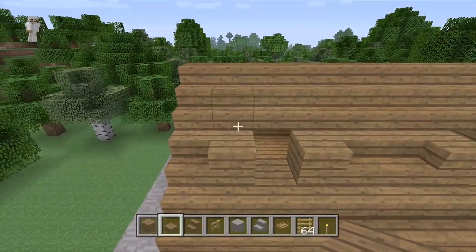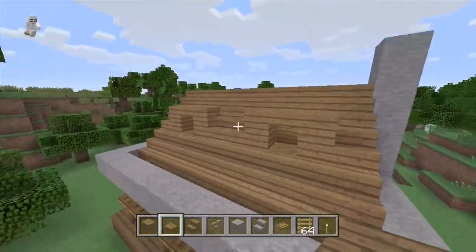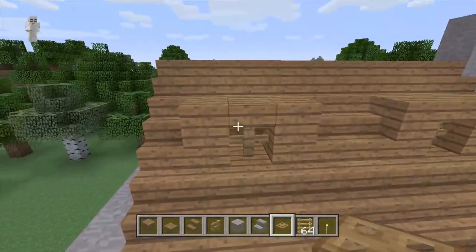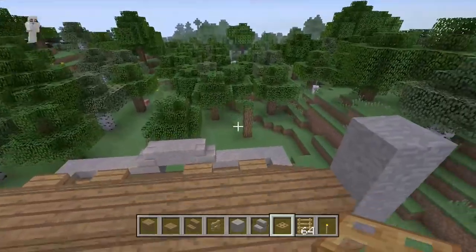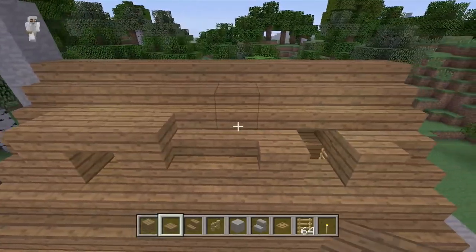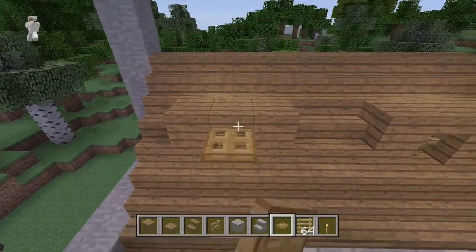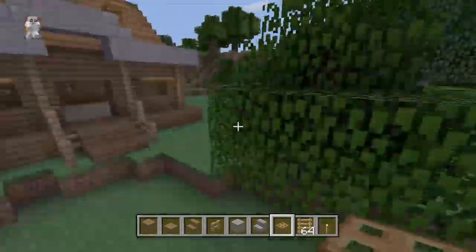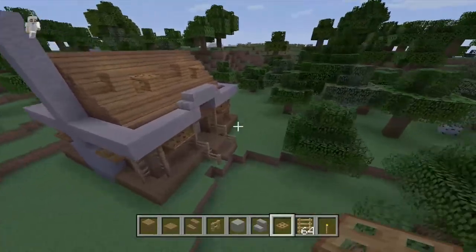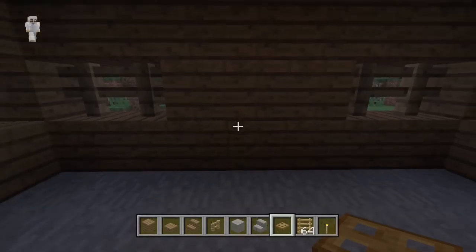Do the same thing with this side as well. Place slabs going up above the blocks we just placed, and then for the windows we're going to place fences in here to act as the windows, then add another trapdoor above the windows to look like blinds. Do the same thing with the other side — a fence for the window, then a trapdoor for looks.